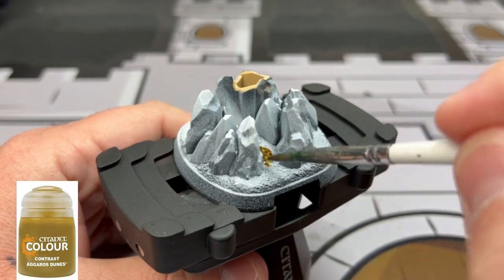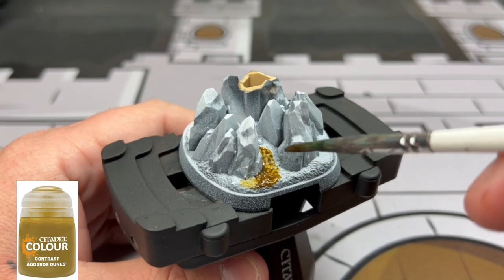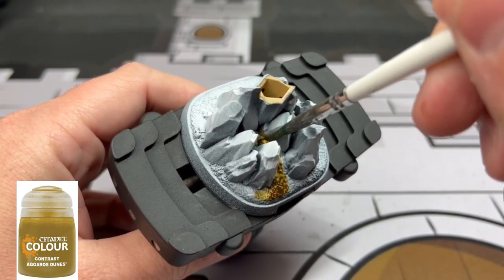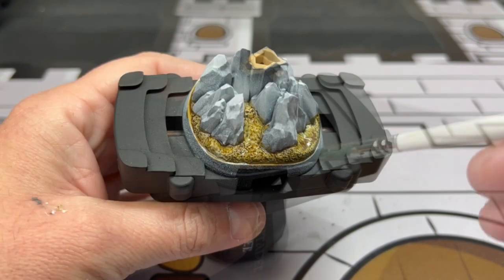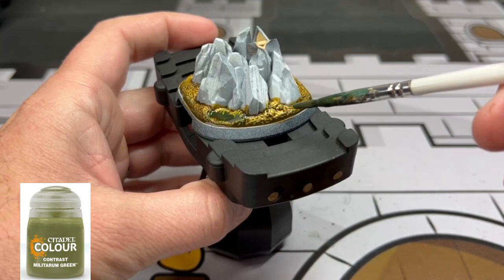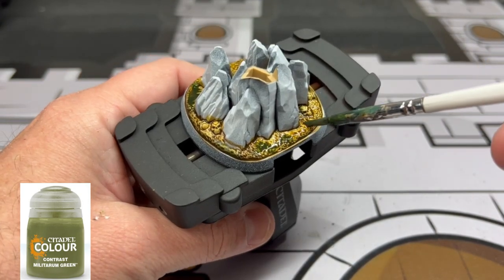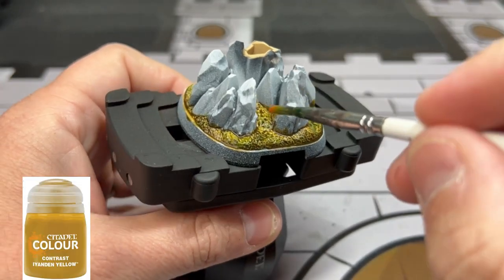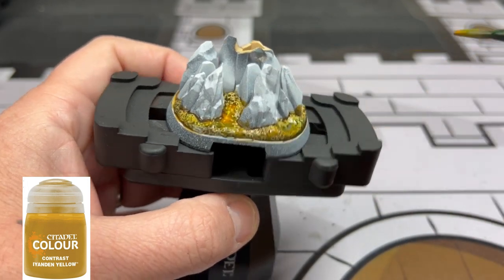We're going to start on our base. The first thing we're going to be doing is some Agrellan Dunes on all of our dirt areas. While that's still wet, we're going to use some Militarum Green in the little areas, followed by a little Iyanden Yellow in little areas as well, just to create some color variation.